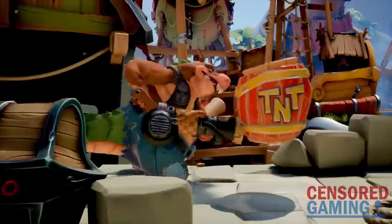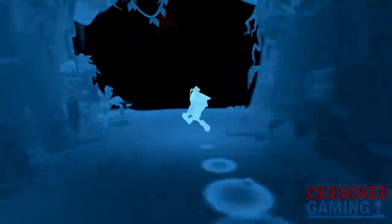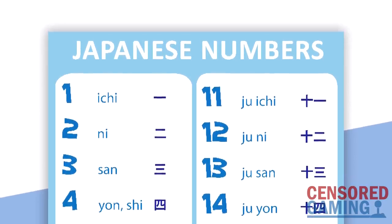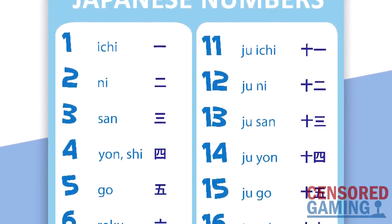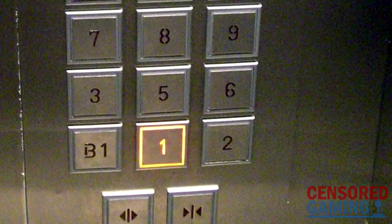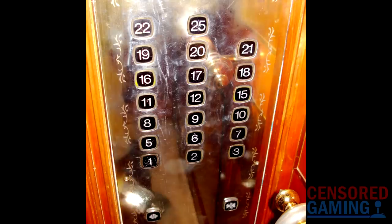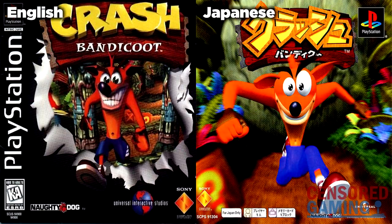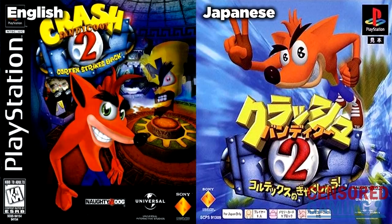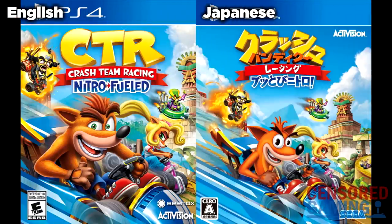There are also other reasons. Even just the number 4 itself is taboo in Japan, similar to the number 13 in Western society. This is because one way of saying the number 4 in Japanese is 'shi,' which can also mean death. You can find various instances of the number 4 being removed in Japanese society, including levels or rooms with the number 4 being removed from buildings. Crash has thus been depicted with five digits on his hands in all of the Japanese box art. The only exception was the N-Sane Trilogy remake, though when it came time for the Team Racing remake, Crash was back with five fingers for the Japanese version.